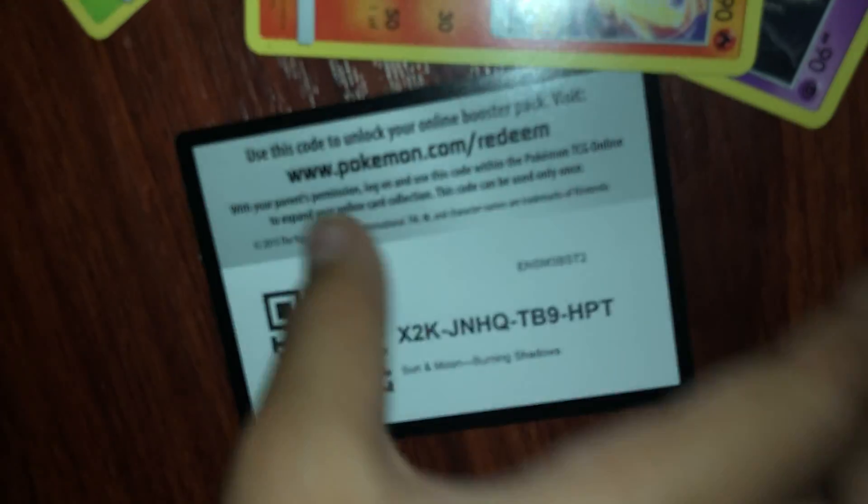Burning Shadows — we've been getting so much good pulls. Finally got it open. Cutiefly, Yungoos, Rhyhorn, Tangela, Dewpider, Horsea, Bruxish, Leaf Energy, Deathwing Globs, Metapod, Simisear. Take the code card — putting that back.